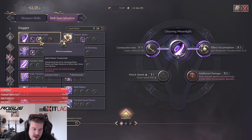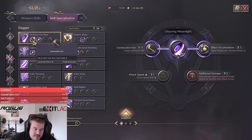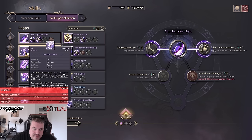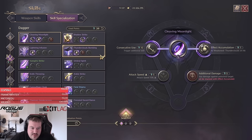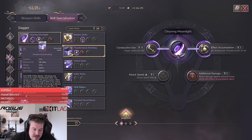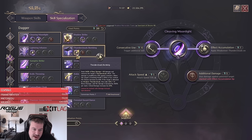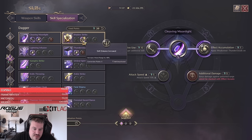We are also running Effect Accumulation for Cleaving Moonlight. That means even if our Lightning Infusion is off, we can get stacks on the enemy fairly easily to follow up with Cleaving Moonlight. With the first one we can use it twice, so we can get 12 stacks instantly, or if Lightning Infusion is up we can go up to 20 stacks in one rotation. Having those 20 stacks matters for our Thunder Clouds Bombing — the more stacks of Thunder Clouds we have, the more damage we get, so that is a must if you want to deal the highest burst damage.